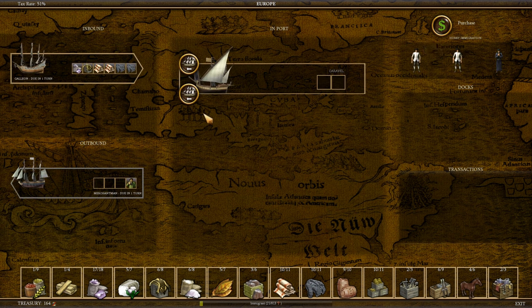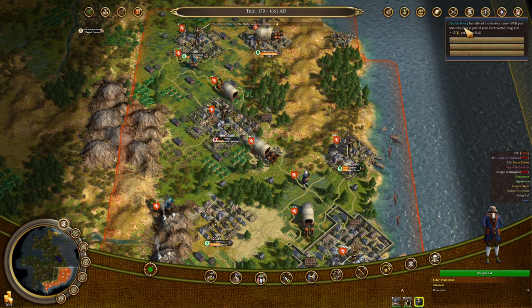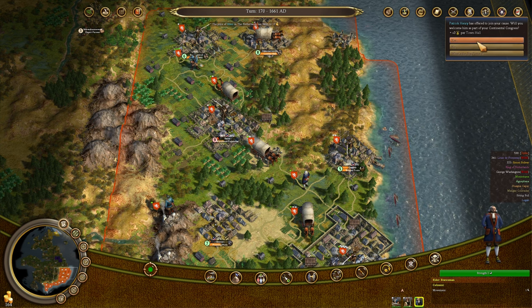Eli Whitney has offered to join our cause — that's plus 50% cotton in all settlements. I don't need that. Our caravel arrived from the west, but we're just going to send him back east to join the colonies and do some shipping. Patrick Henry gives us plus three Liberty Bells for every town hall — we will absolutely take him.